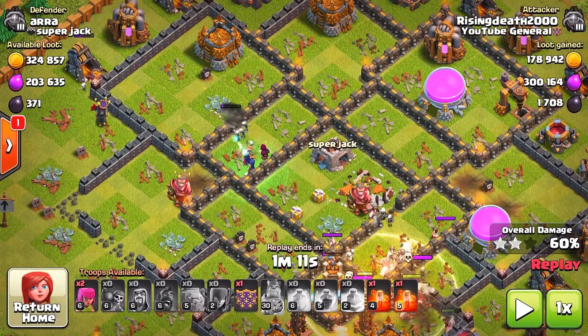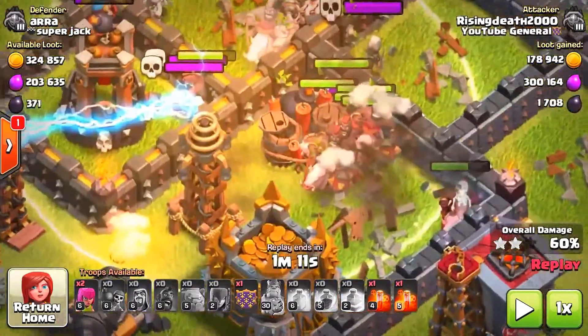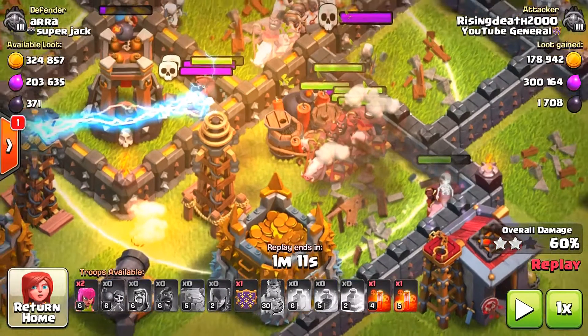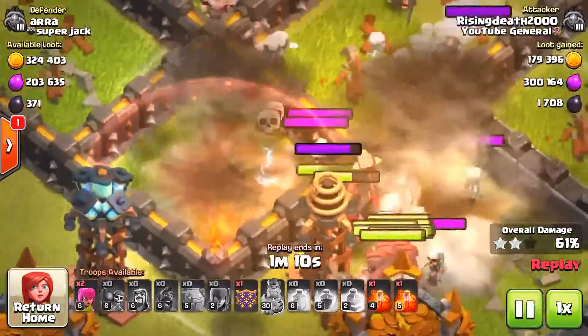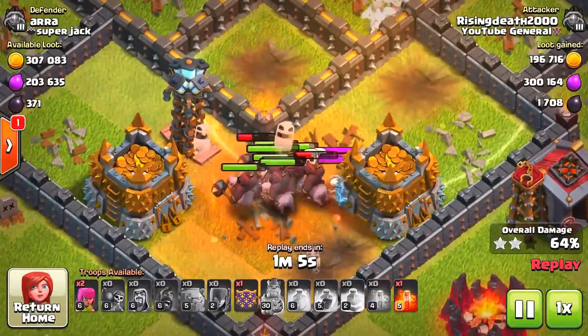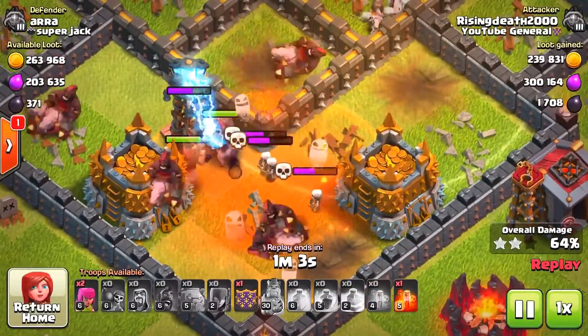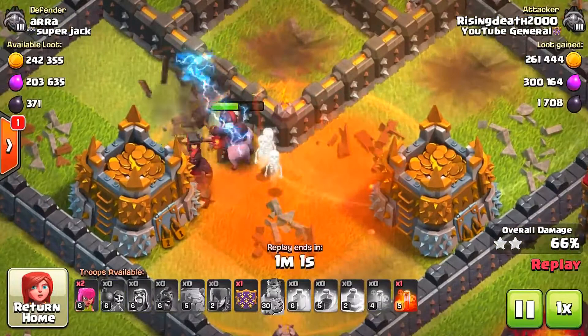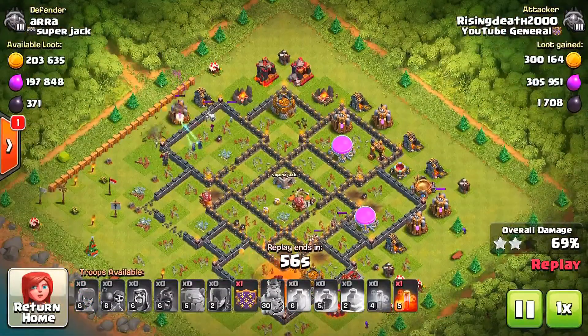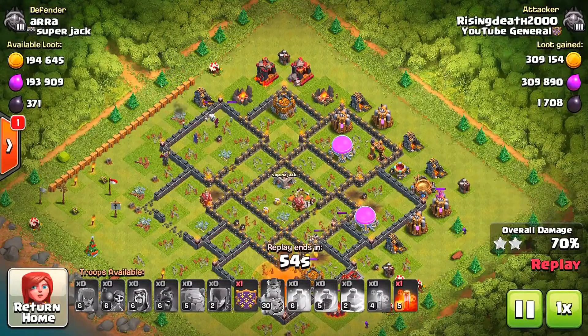I looked at the entire base and saw there was no other giant bomb spot except right here, so I dropped the heal spell on the hog riders to help them survive this giant bomb and also the bomb tower's giant bomb. I could have dropped the poison spell a little earlier — some hogs may die to spring traps but a couple will stay alive. I also had the choice to deploy my clan castle which had seven hog riders. It is definitely such a good attack strategy — it works every single time.